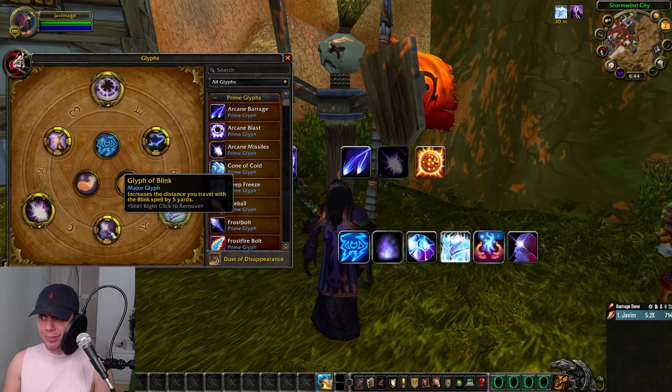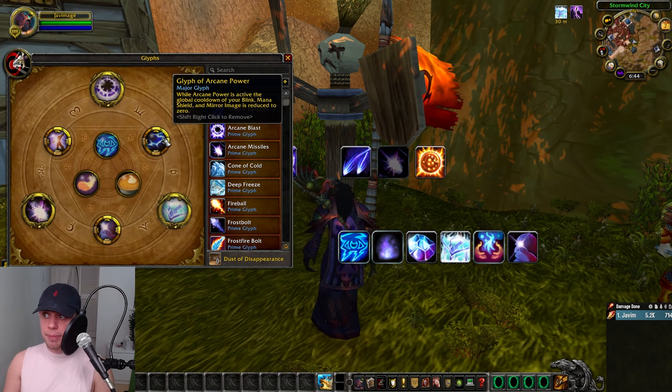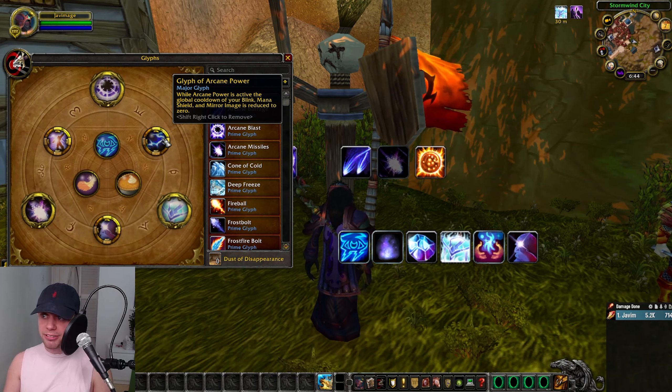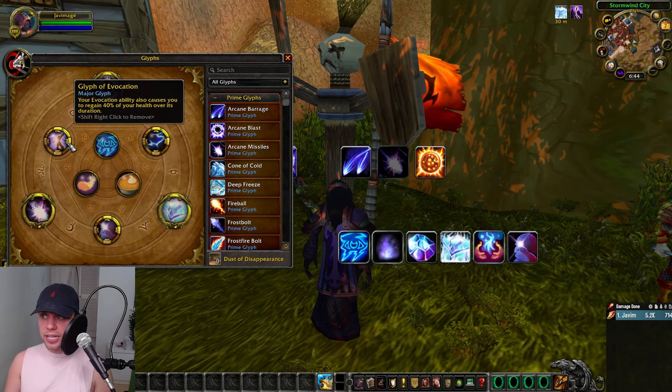For Major Glyphs: Glyph of Blink, increasing the distance you travel with it. Glyph of Arcane Power — when Arcane Power is active, the global cooldown of your Blink, Mana Shield, and Mirror Image is reduced. And Glyph of Evocation — your Evocation ability also causes you to regain 40% of your health. This is a spell cooldown we're going to be using to regenerate mana as well.